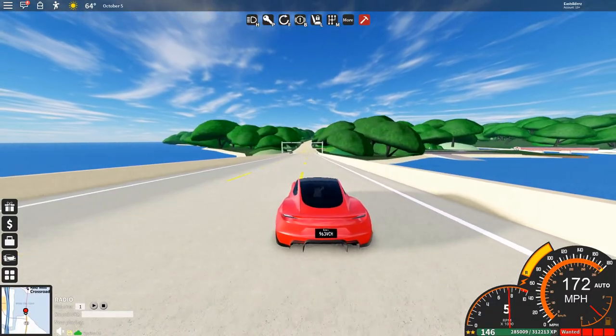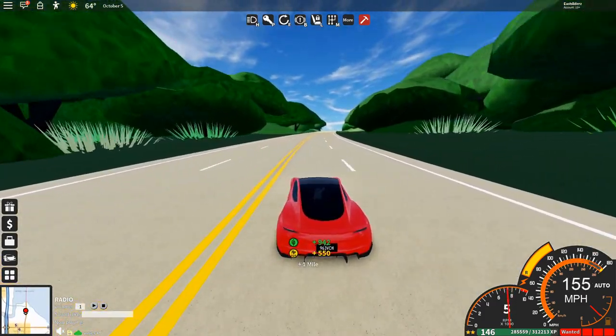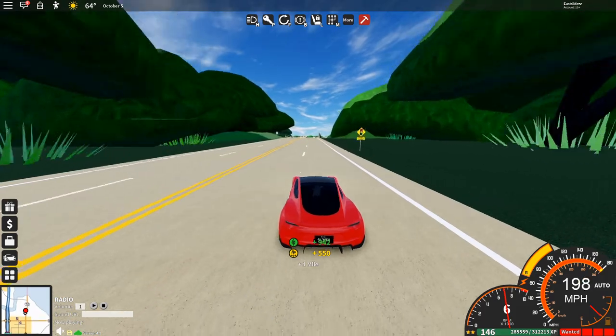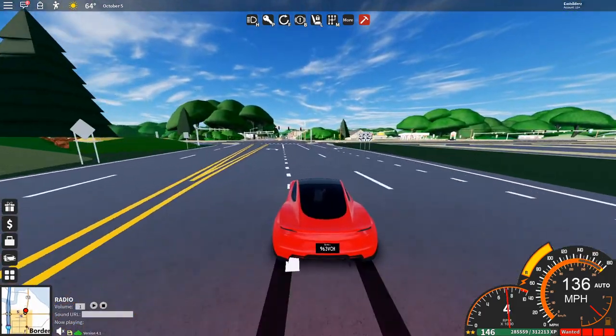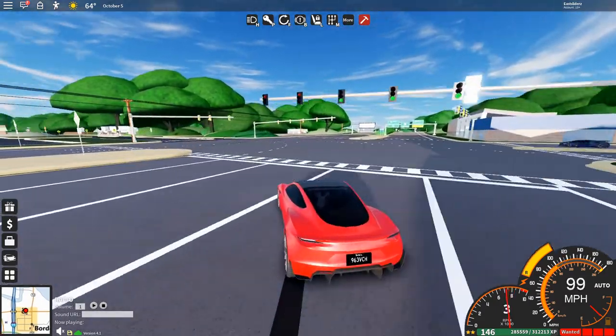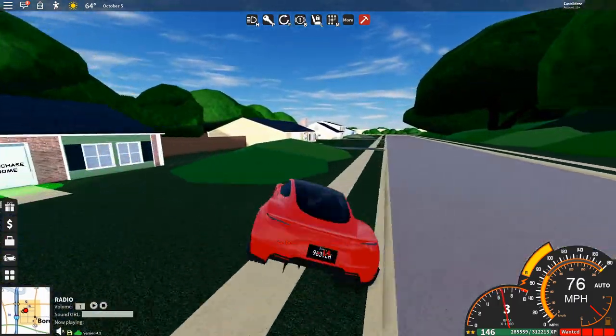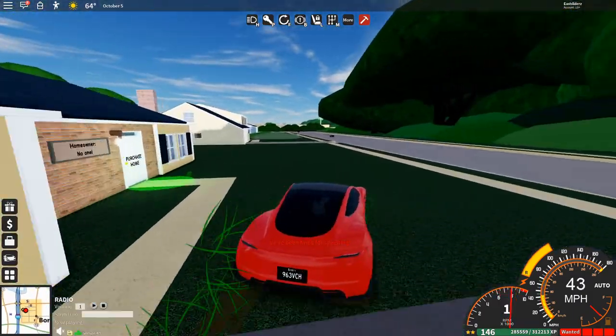All right, let's get to the point. The recent May 9th update for Ultimate Driving included this Tesla Roadster, which is actually, to be quite honest, pretty good for the price. According to UD stats, 0-60 in 1.9 seconds, with a top speed of 250 miles per hour, coming in at 500 grand.